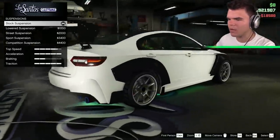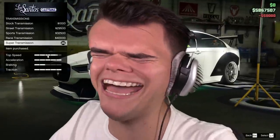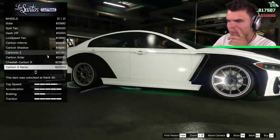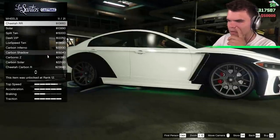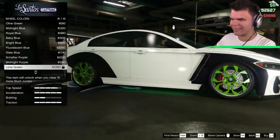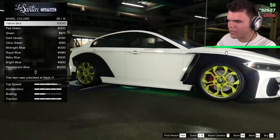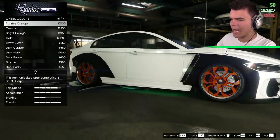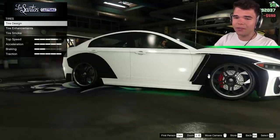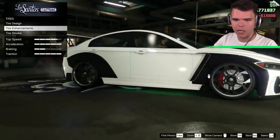Suspension is going to be lowered. We're going to have to put an extra good transmission on here. Turbo is going to be turbo tuned. The wheels are actually really important — we can change them to high-end wheels that we can color later. We're going to change the wheel color to dark green. Dark green actually looks really, really cool. The tires are going to have to be bulletproof tires.